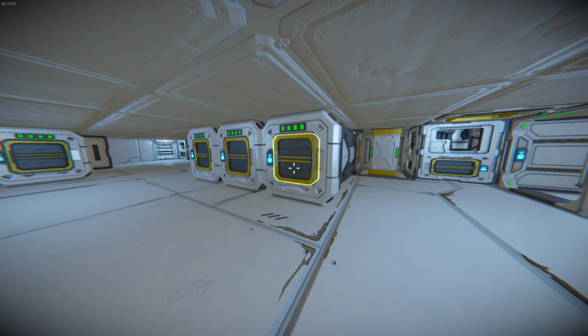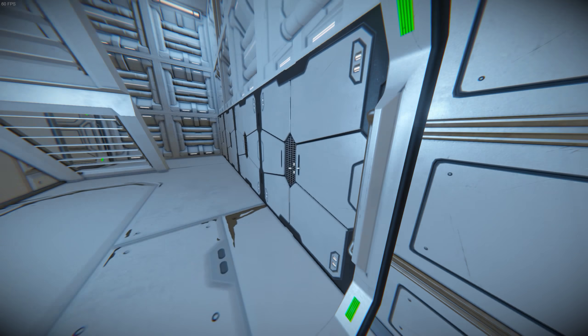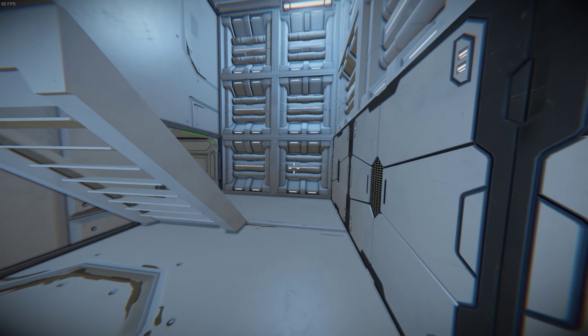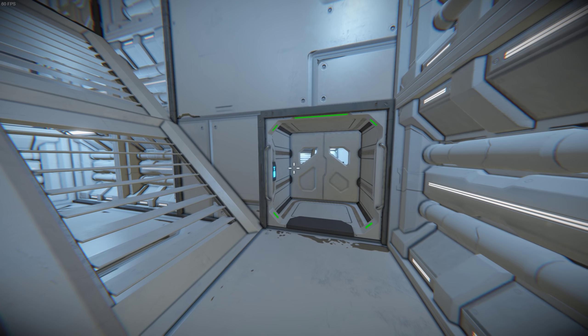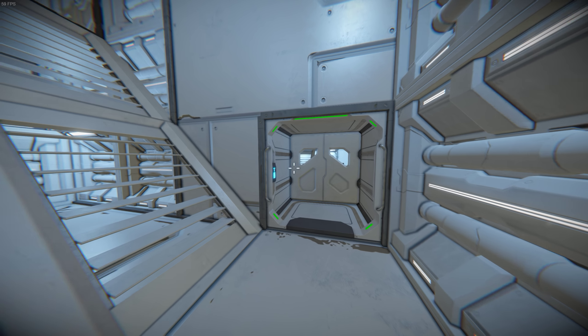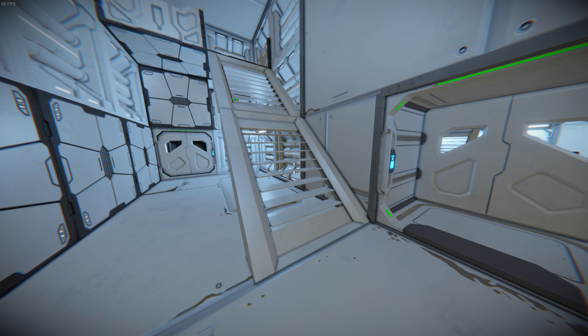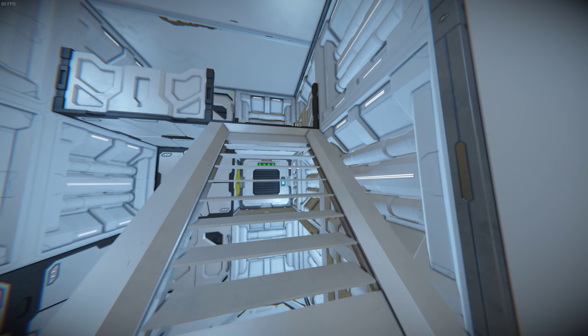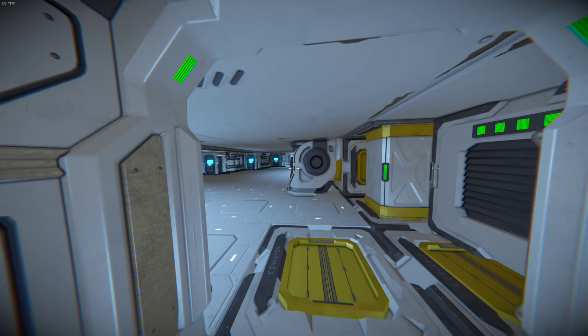If you want a backstory for this ship, think of it as a research ship that was jerry-rigged into a warship — that was the idea behind it. The ship is not completely mirrored from one side to the other, although the centre sections — the centre corridor and the side doors left and right with the ramp-stair things — are basically mirrored. But the outer wings are not.